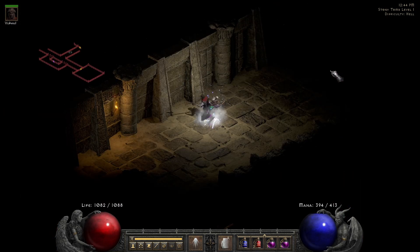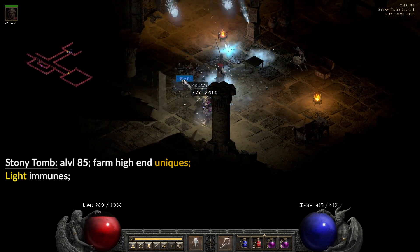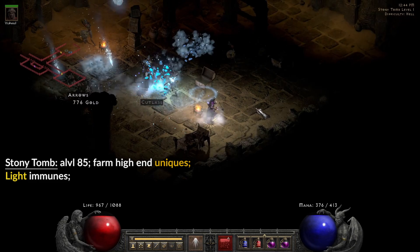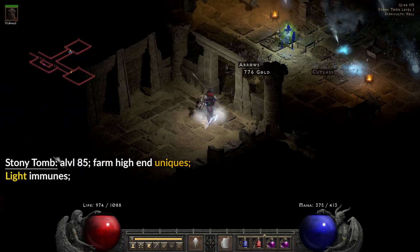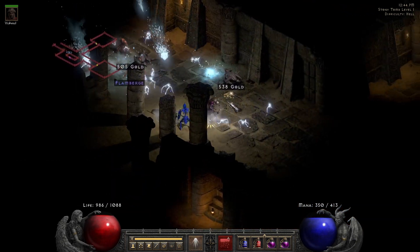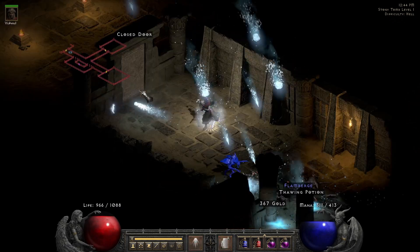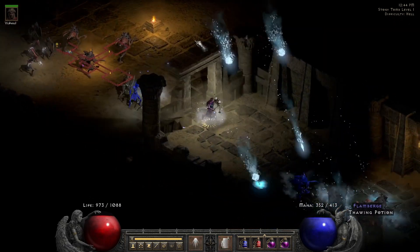The area itself is now level 85, has only one natural immunity — lightning — and few mobs have high poison res. It is a heaven for cold and fire builds. All your Orb and Hydra sorcs will be amazing here. Only beetles can cause some danger as they hit pretty hard and can be very fast. All other mobs are rather weak.